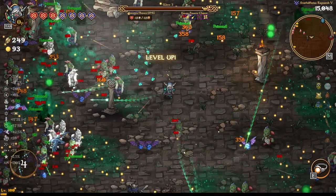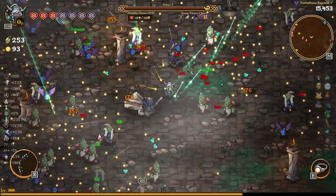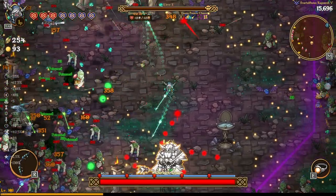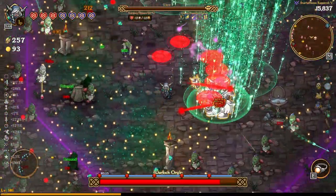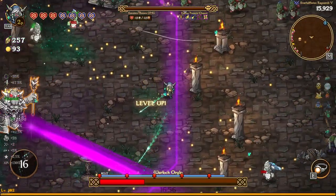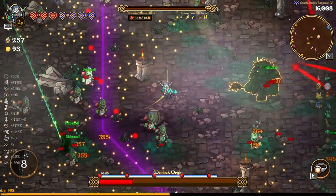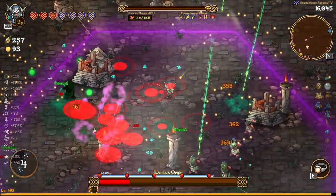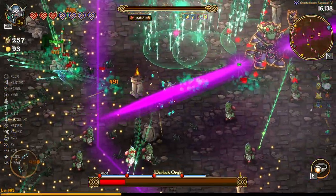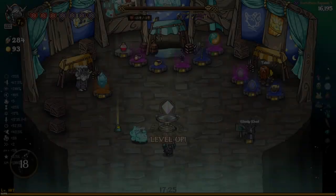We have a really nice cooldown on our ultimate, so we didn't have to worry about it not being up for the Warlock Oglu. Spam the ultimate, let it land on the boss — all of them are on it. We are dealing huge amounts of damage — fantastic. Make sure you are not in the way of the ultimate as it can hurt a lot. We're hoping for another ultimate to clear the boss quickly, and we managed to get it. We took a little damage but we're okay, and we push the attraction ring to collect all that XP.